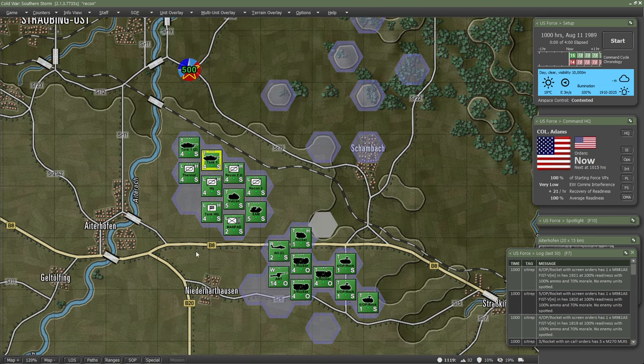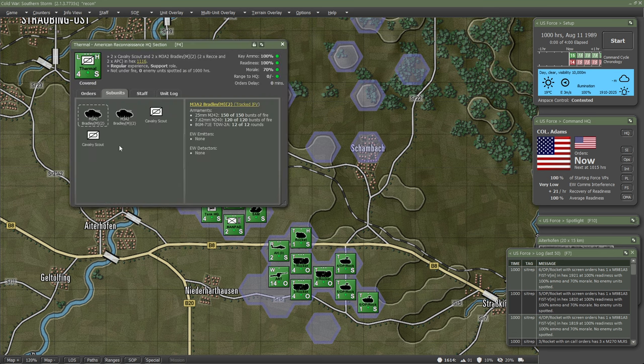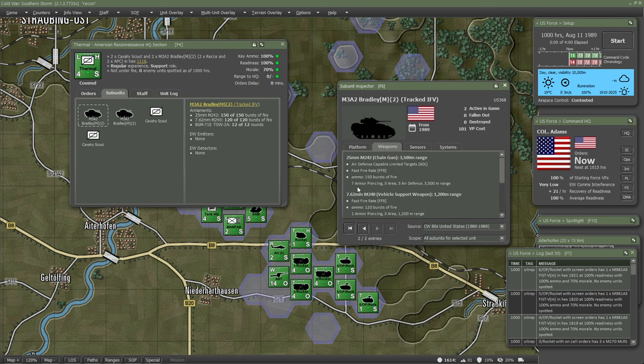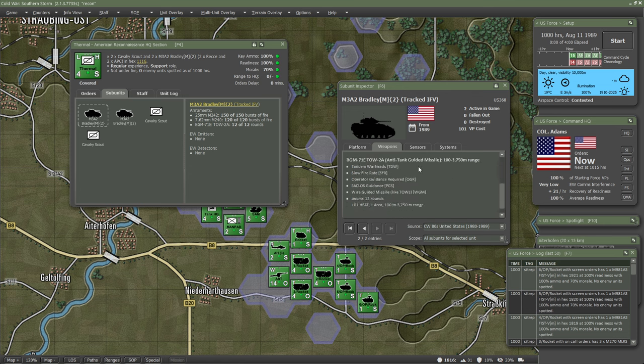All of this translates to all vehicles on the battlefield. If we go to this thermal-equipped Cavalry M3A2 Bradley, it has the same AP and HEAT ratings — though weaker than the M1 — so a T-72 can easily engage and destroy it. It does have advanced composite armor and its own weapon systems. The chain gun has a 7 armor piercing value — IFVs engage other IFVs or lightly equipped vehicles like Humvees and trucks. It also has a TOW missile with a value of 101 HEAT at 3,750 meters, making it very effective against most weapon systems at that range.